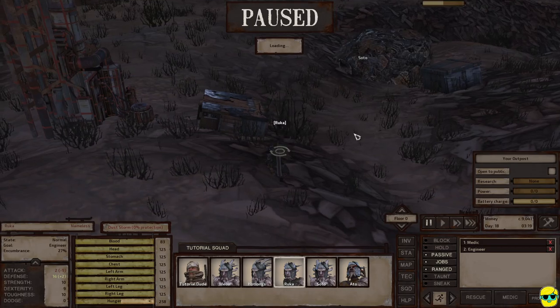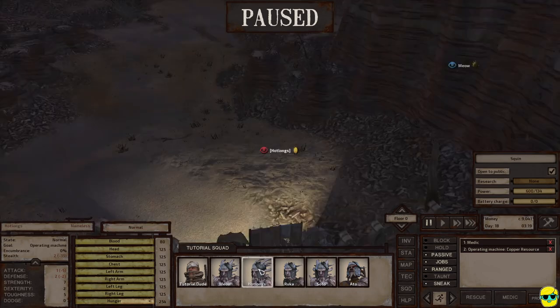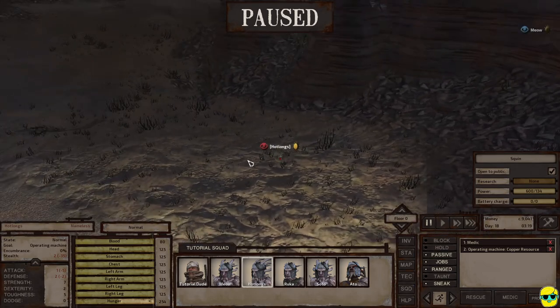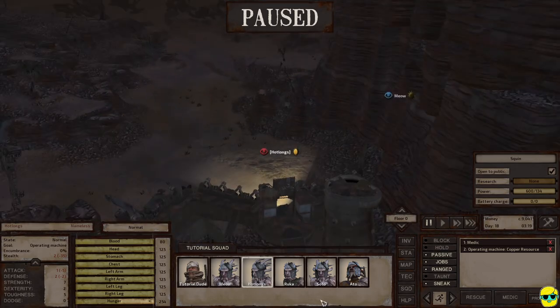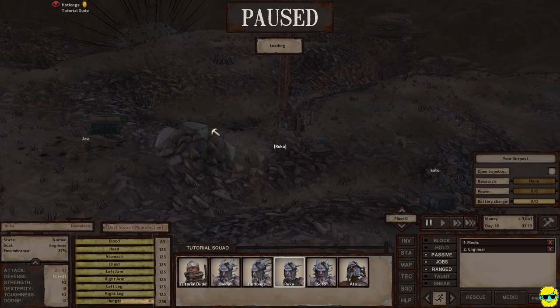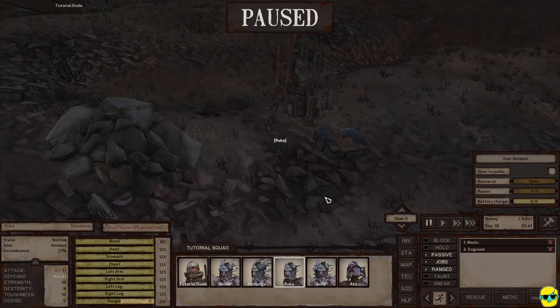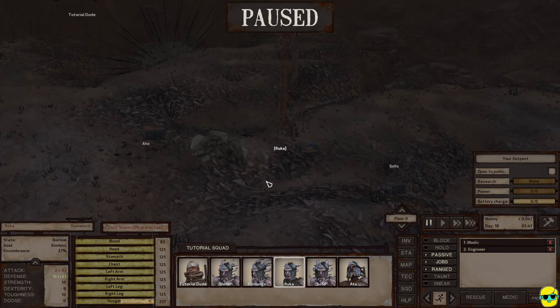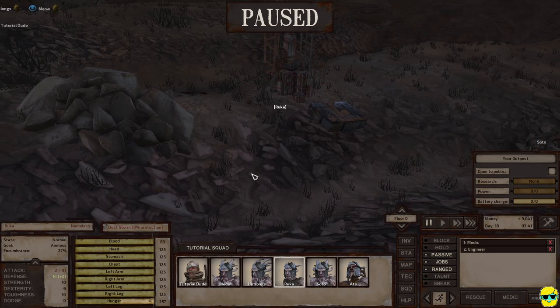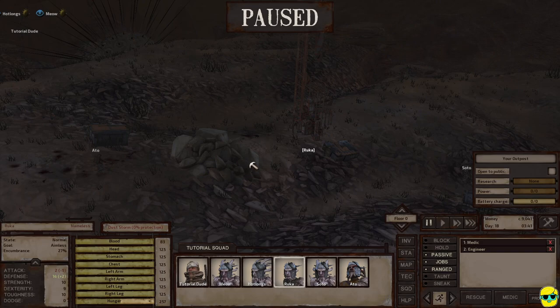Right now I don't want to build anything indoors at my base or little outpost. Hotlongs is being spotted by something — it's the guards, she's not being threatened. If you build a building out here, like a house or a small shack, the problem is that the bandits that come by would stay there — they would move in. So if you want to avoid that, don't build a house. I don't know if that always happens, but that's what happens to me, and you have to fight them out — you'd need to hire a mercenary group.